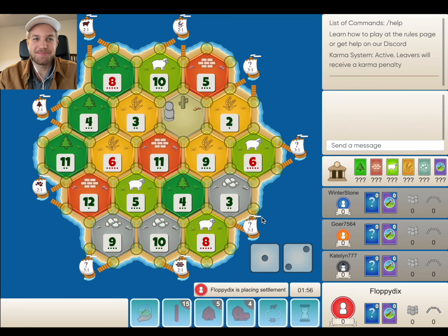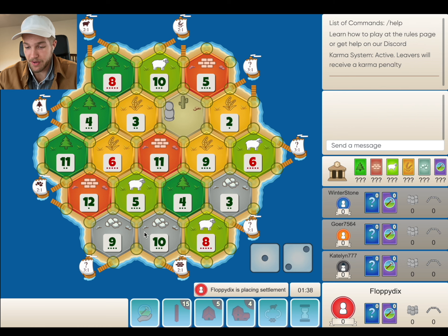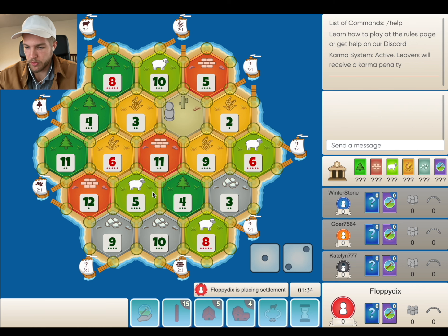Welcome to another game of Catan. Today we are in first position and I'm looking at the 5-9-10 going off to the 3-1 port, 9-3-6. There's a lot of sheep on the board, a decent amount of wheat. The 5-9-10 is really tempting going off this 3-1. We can double up on the ore.